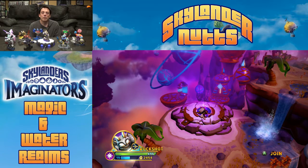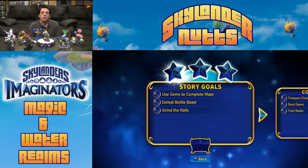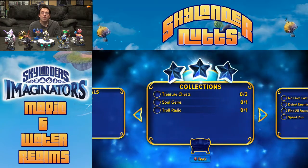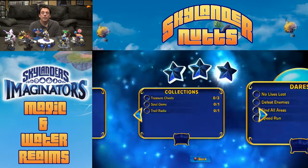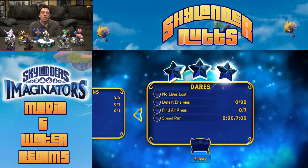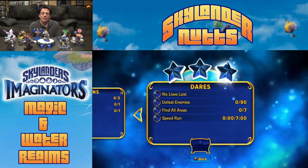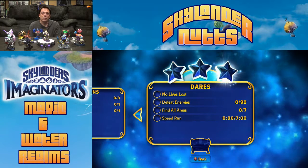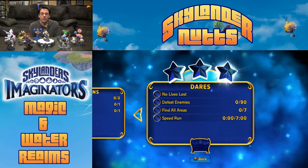This is going to be a little bit more complicated than the Water Realm. Let's look at our goals. We've got some story goals — not too hard. We have three treasure chests, one soul gem, and a troll radio to find, and hopefully no lives lost, although I'm not going to promise that with Buckshot even at level 19. Defeat the enemies — that should be easy. Find all areas, and we're not going for the speed run. This is one of those levels that has a speed run for some reason.